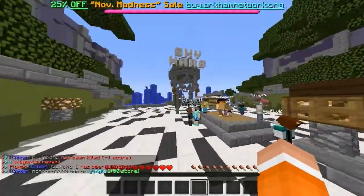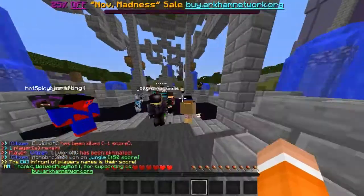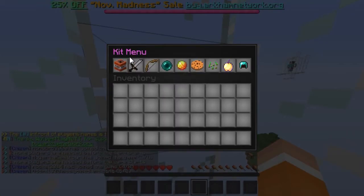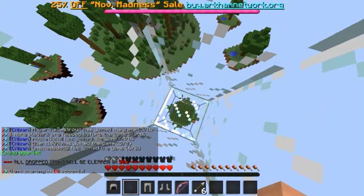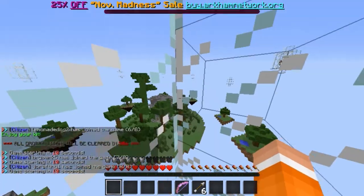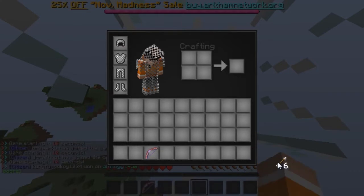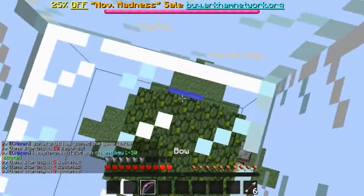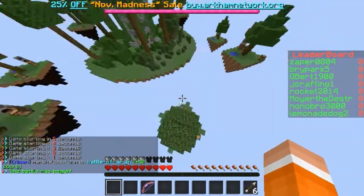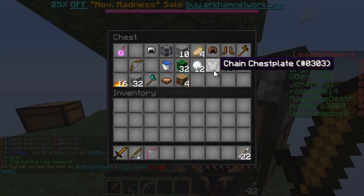I'm going to go into another one here because that was pretty short and I don't want to upload a super short video. This lobby is so laggy — that's the only bad thing about this server. I didn't actually mean to get that kit but oh well, this one's good. Oh, the same map — not really a big deal. We're starting in ten seconds. Let's get this organized — put that in our third slot, that in our sixth. There's a chest over on the side which we are going to go for. Jump down. We got a sword, more arrows.